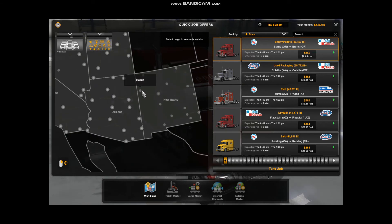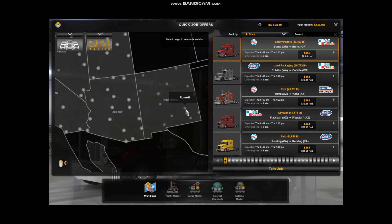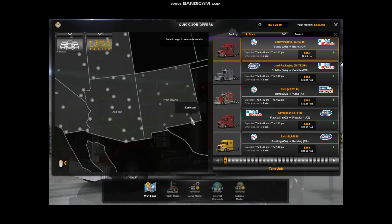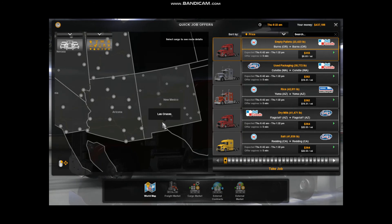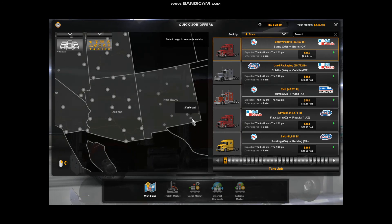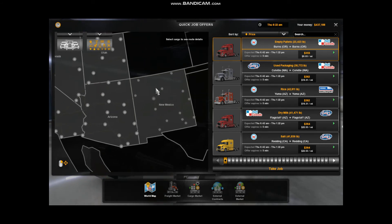Over here in New Mexico we have Gallup, Farmington, Raton, Santa Fe, Tucumcari, Clovis, Socorro, Albuquerque, Roswell — I have a friend who lives in Roswell — Hobbs, Carlsbad, Artesia, Alamogordo, and Las Cruces. There's also a Carlsbad, California, so be careful — make sure I don't go to the wrong one. There are two Carlsbads in this game now.